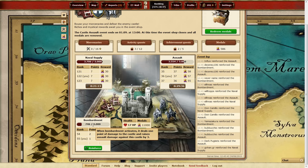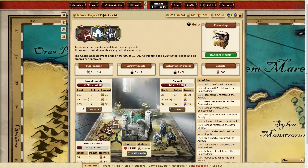As you can see, there is a ranking under the three categories. This will help you get extra medals when the castle is destroyed. The higher you are ranked, the more medals you will get.